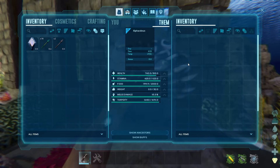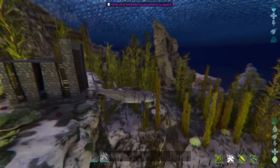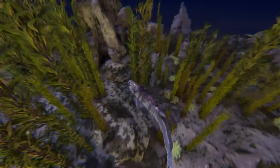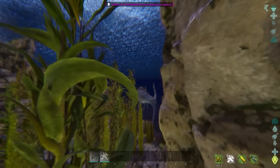Now you can easily tame it up with either kibble or meat or whatever you want, and you will have yourself a Xiphactinus. When it's tamed you can equip it with a saddle and it is a super fast water mount - it can definitely rival the Ichthyosaurus, it's probably faster than the Ichthy actually.